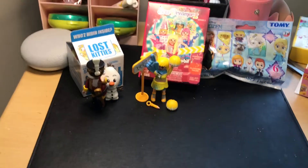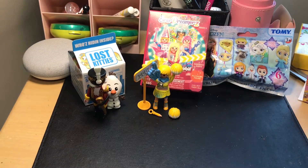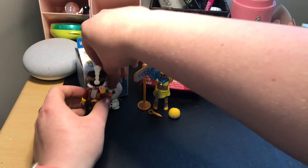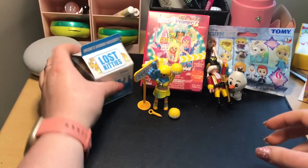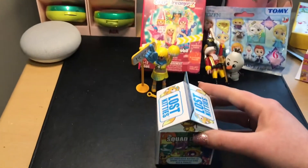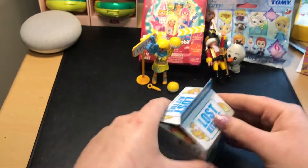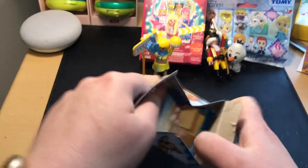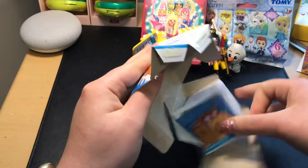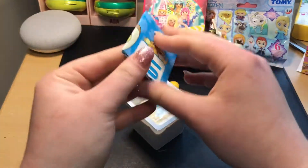Alright, we're down to our last three. I have a Lost Kitties, an Everdreamers, and a Tomy Frozen. So I think the next thing I'm going to open is one of these Lost Kitties toys. These bad boys are going to have to move because if not they're just going to fall all over the place. Lost Kitties — I have opened this on my channel already before. I've opened some of the big tubs that come with two of them, and I've opened three of these as well in total on my channel.